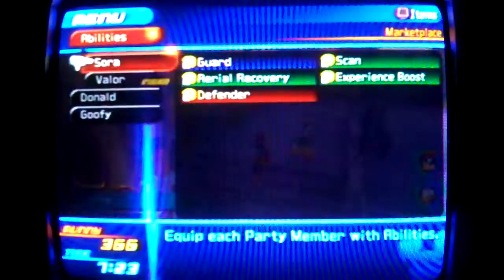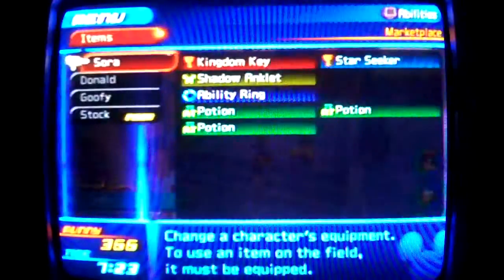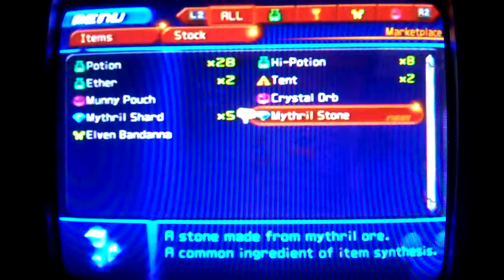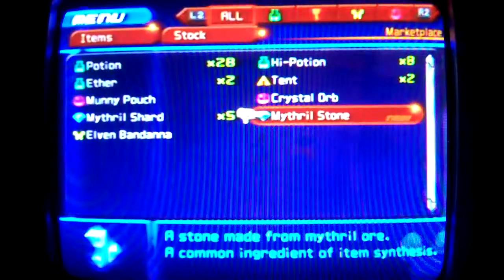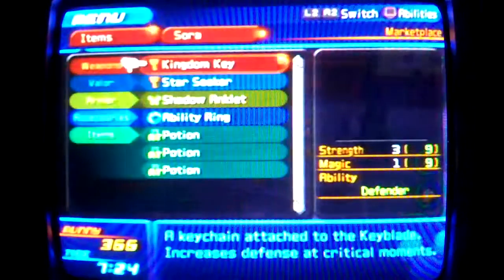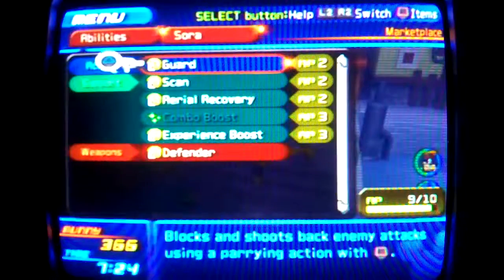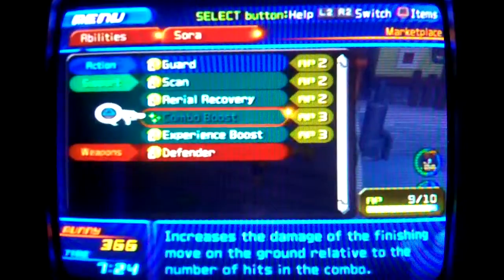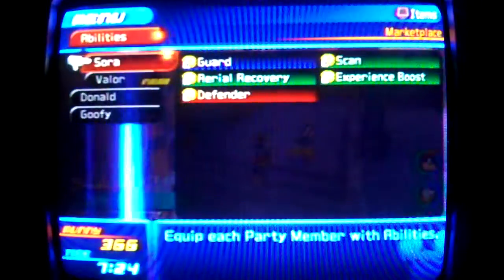A word of warning though — if you use your Drive Forms often, you'll start building up Anti-Points. If you build up enough Anti-Points, once you transform, Sora will change into his Anti-Form.